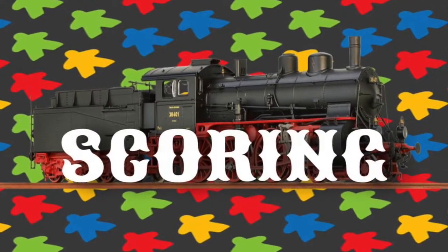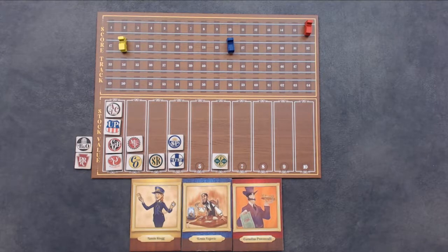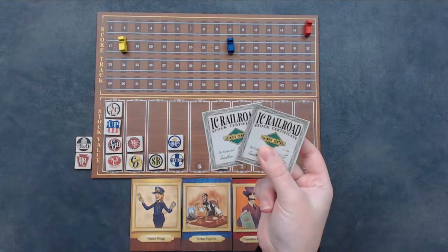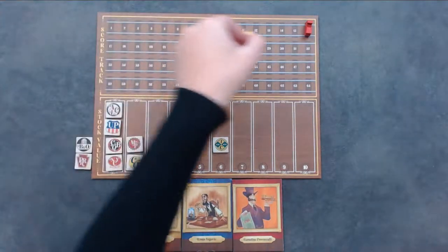The endgame begins when any player places their last city tile — complete all phases of the current round, then it's time to score. Each player will score their stock tiles based on the value the stock has on the stock value track. For example, two Illinois Central stocks worth six points each would gain you twelve points. Whoever has the most points wins! In the case of a tie, the player with the highest valued stock wins; if a tie persists, keep comparing stocks until a single winner is determined. And that's Railroad Rivals.